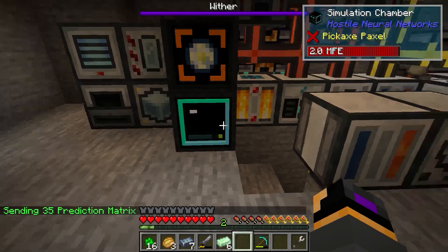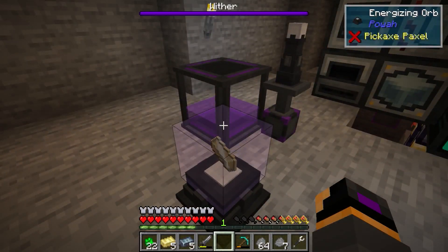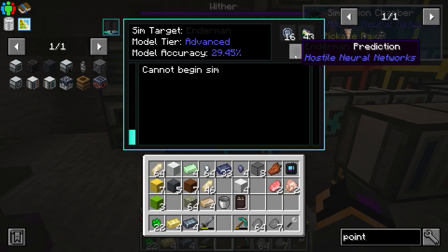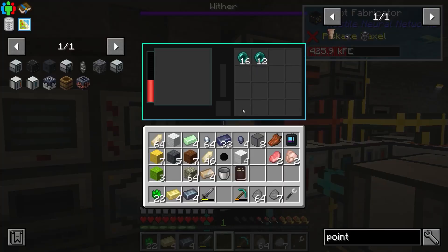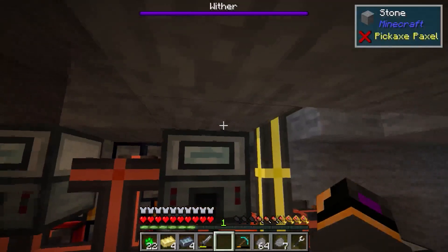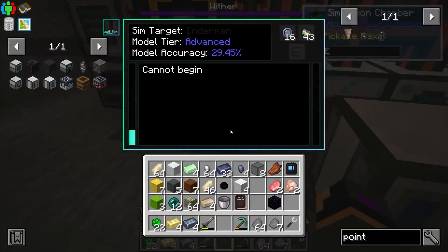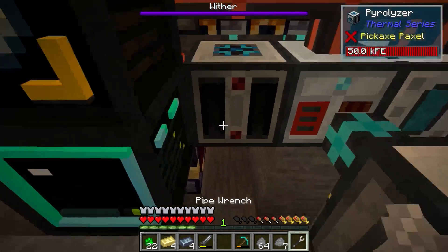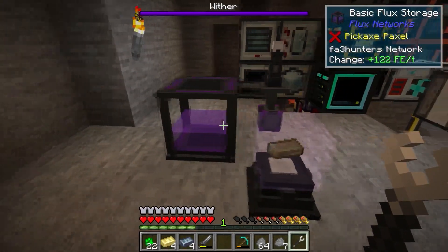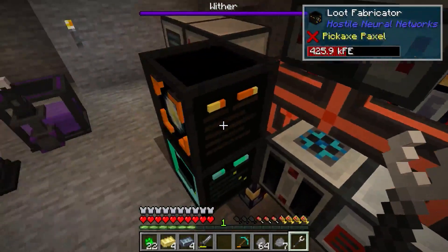So we're going to slap this in here then we're going to go hunt some endermen. One pathetic sub-story later... Okay so in a 'this took longer than I'd like to admit' kind of situation, we honestly kind of gave up on getting enough eyes of ender because I realized it's going to take 36 all up. And now that I see this we've actually got enough — 32, goddammit — to make the portal. And while we're using this, it chewed through almost all of our energy. This is slowly recharging, this is almost empty. It used a lot.